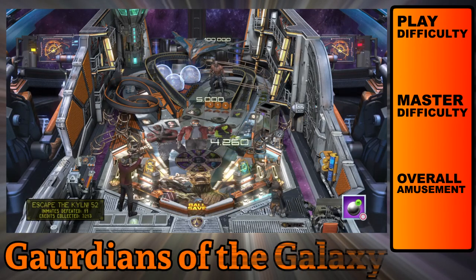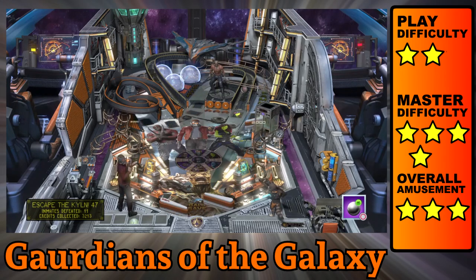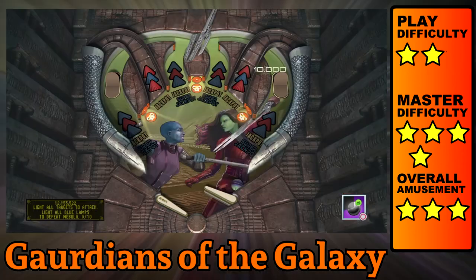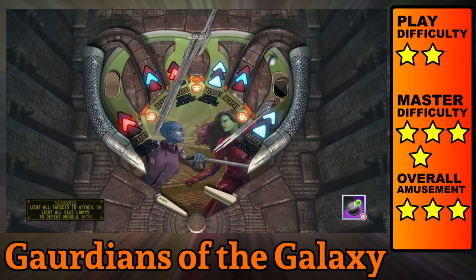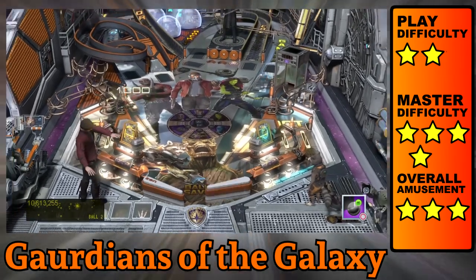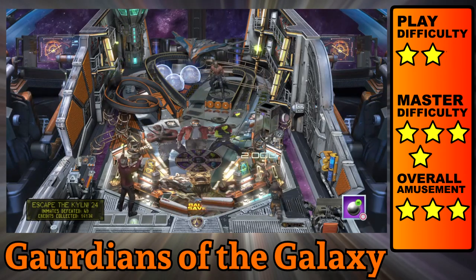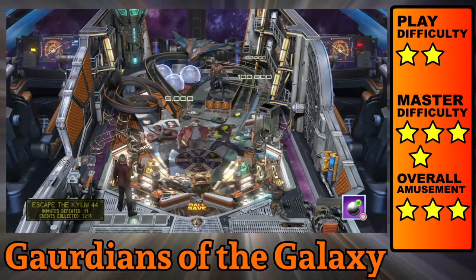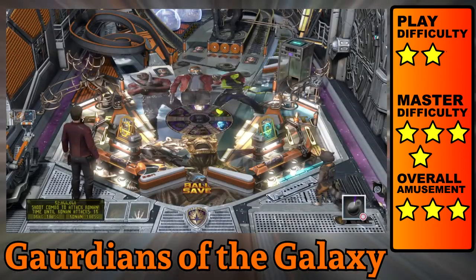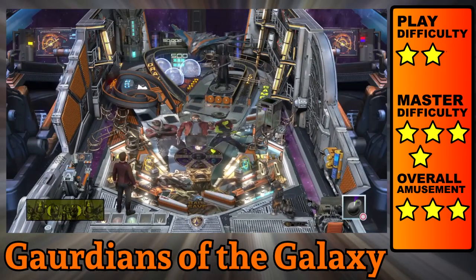Guardians of the Galaxy lets you choose whether to start in a multi-ball frenzy or skip the prologue and jump into the main game. Missions are activated by lighting up letters on the ramps or hitting targets. You don't need to beat each of the six guardians to see the wizard mode, so it's a table that rewards failure. The balls change appearance based on who you summon, which can be a distraction. The characters can sound pretty cringy at times, but most of it's drowned out by guitar loops.